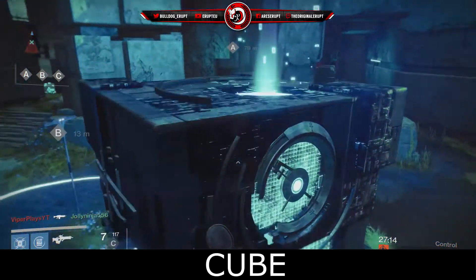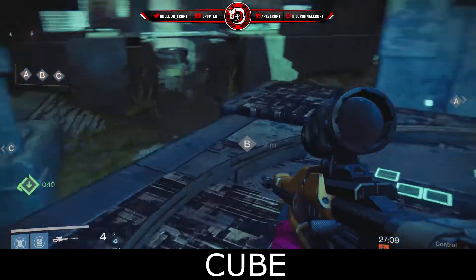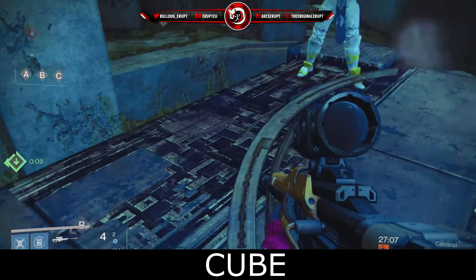Now for some of the main callouts. This is of course Cube — the centre of the map, the main thing of Pantheon. Everyone knows this map for this big cube in the middle.